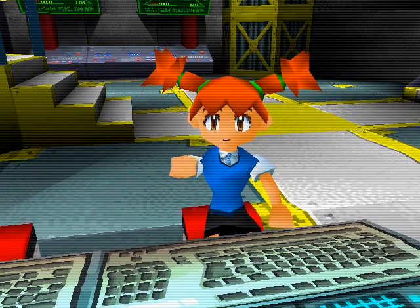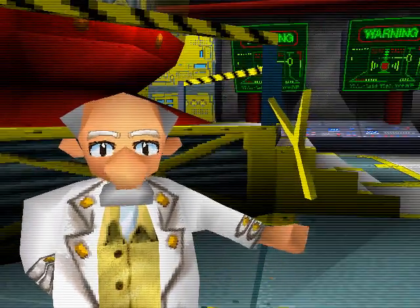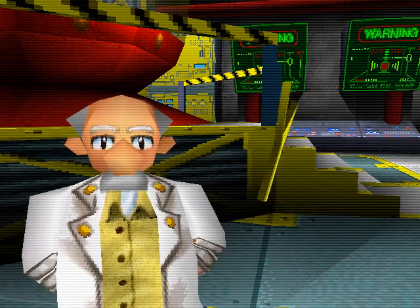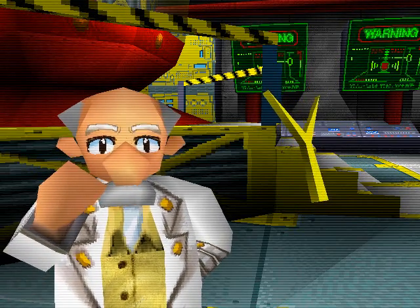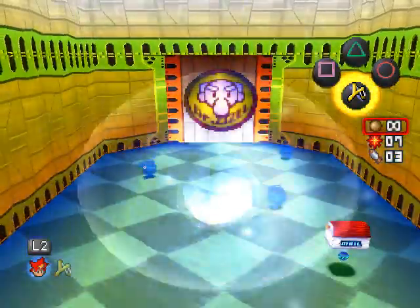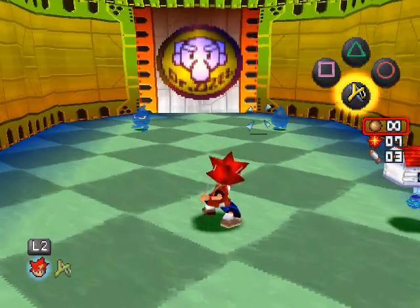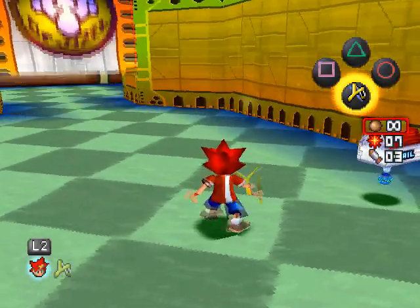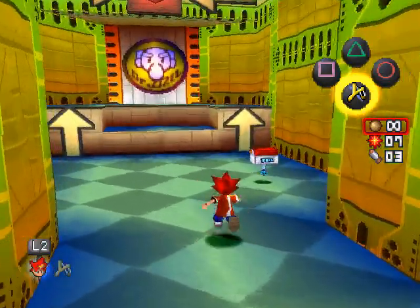Look what I've got — a new gadget! Here's the slingback shooter: just pull back and shoot. The professor is sending it over and says to try it out in the training room — without training it'll be too dangerous to continue. It's the slingback shooter, not a slingshot. The door opened, so I guess I did it right. Now I've got the L2 button to use target view.